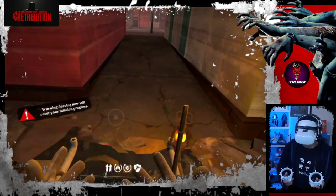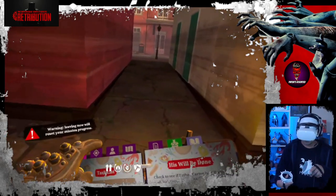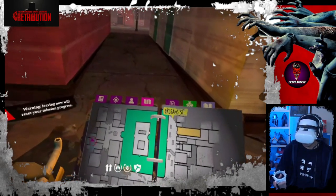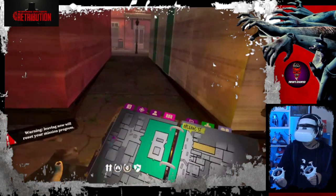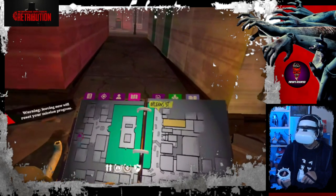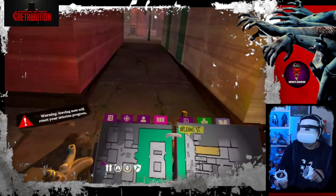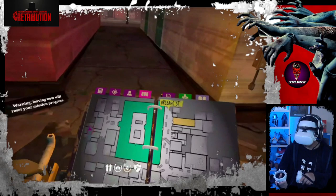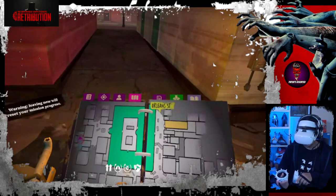Hi guys, today I'm going to show you how to clear this quest - His Will Be Done. Some people are asking where to find the secret alleyway. It's not really a secret alleyway because we've already been there. The location of that alleyway is in this part of the map on the skiff. When we start this mission we will be spawning on this side of the map, on this skiff over here, and if we spawn here it will be right in this alleyway.